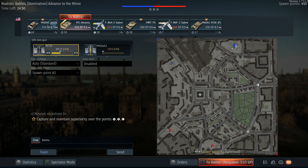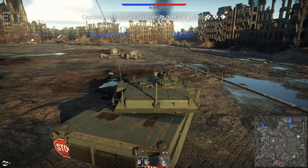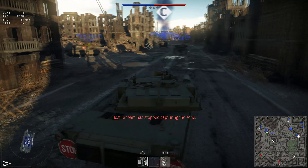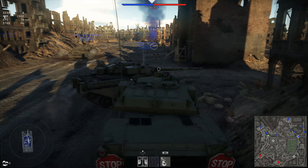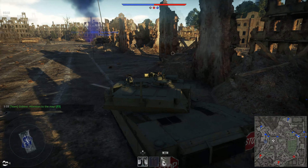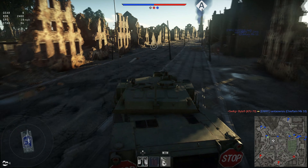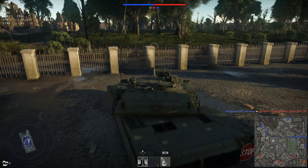Here we are in Advance to the Rhine and we're going to take this beautiful machine for a ride and see what we can do with it. I'm pretty much stocking this tank, but as I'm saying it handles very well and has good top speed even stock. The only thing I've got in this tank is parts, tracks, and the FPE. We're not able to get a piece of the capture point so we're just going to go around and head to the center of the map and see where we can catch someone off guard.